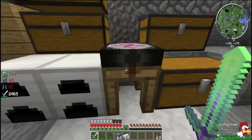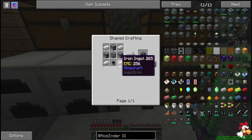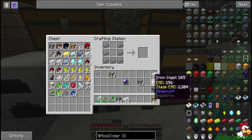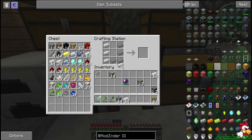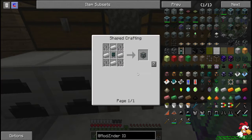First thing I'm going to do is get an alloy smelter. I feel like this is something I would like to get a hold of — I see it doing good things for us. Let's get an alloy smelter to this machine.